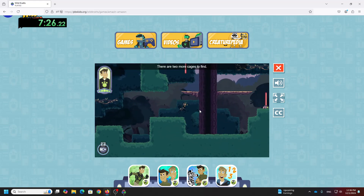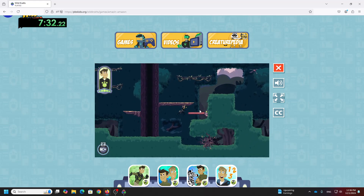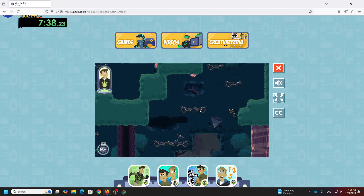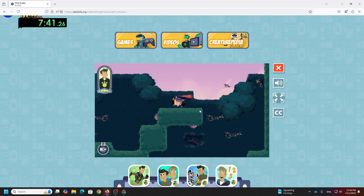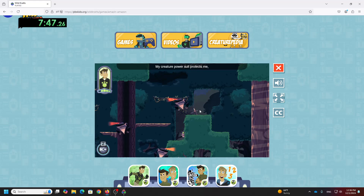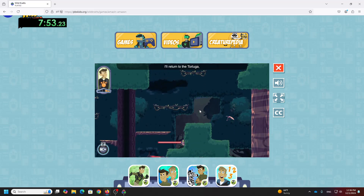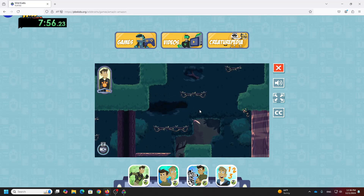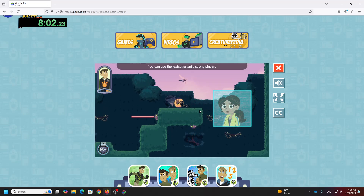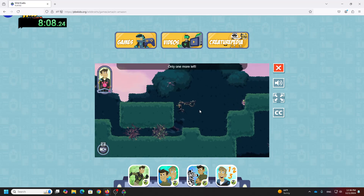There are two more cages to find. My creature power suit can get damaged. If it gets too damaged, I'll return to the Tortuga and Martin will keep exploring. I freed a baby giant otter! Only one more left. Let's find it.